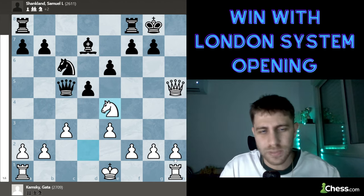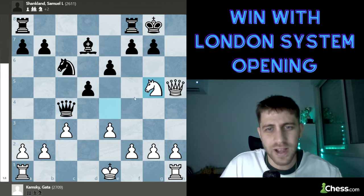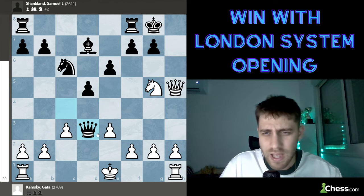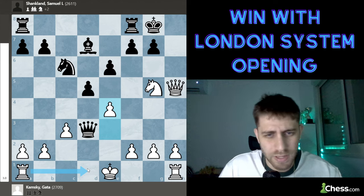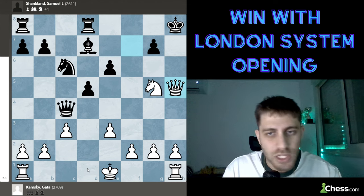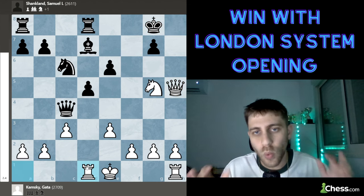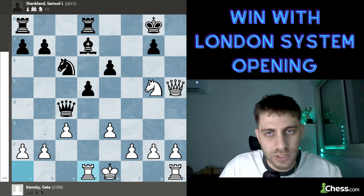Knight e4 was played. Samuel Shankland played queen to c4; then knight g5 with checkmate threat. After queen d3, just e4, White will win — rook d1 also comes with tempo. Rook fd8 was played, then queen takes f7 check, king h8, queen h5 check, king g8, and now rook to d1. White is down a piece but the Black king is very, very weak.